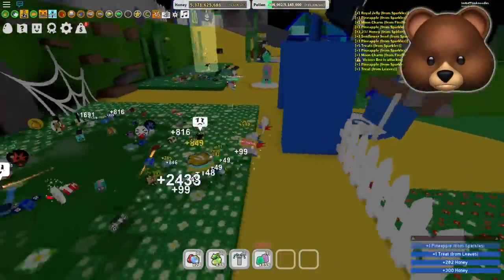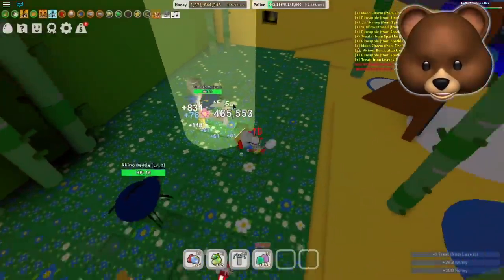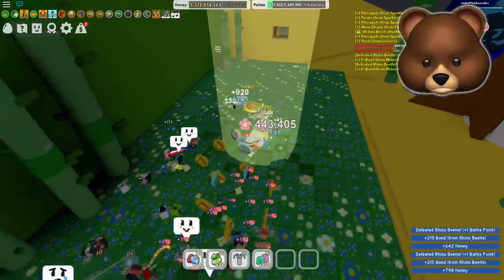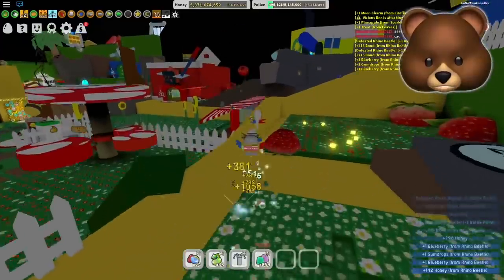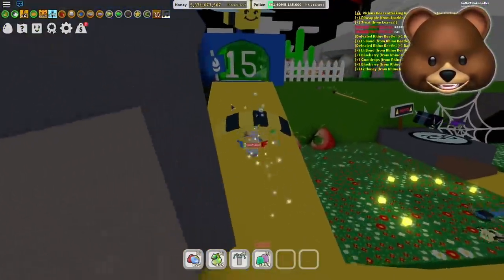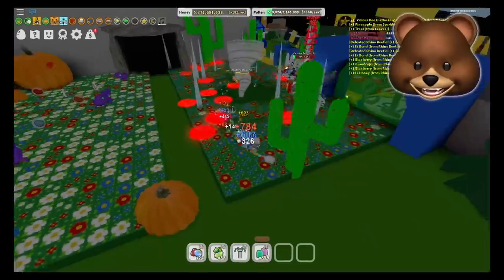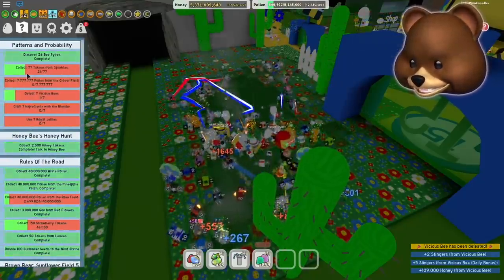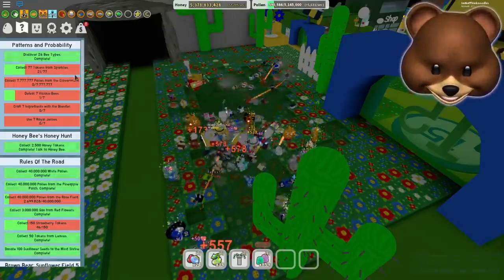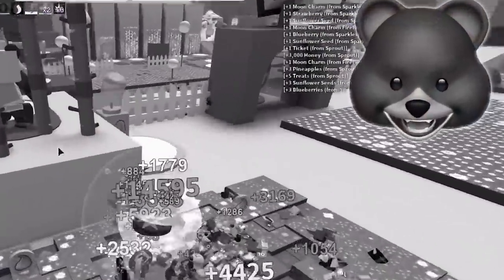Getting more moon charms — vicious bee spotted in the cactus field! There's a moon charm too but the vicious bee is more important right now. Everyone's headed there — I need at least one hit. They're about to defeat it already, get in here! I don't even care, just one hit. Did I get credit? Yes! I got seven stingers out of that even though I barely helped.